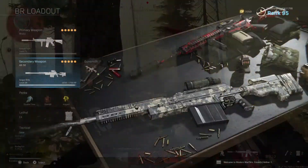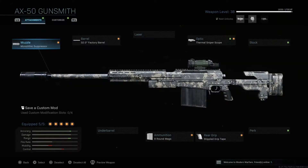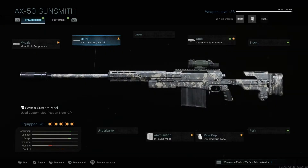For the AX50, I have the monolithic suppressor - we already talked about that. I'm also rocking the 32 inch factory barrel for damage range, bullet velocity, and recoil control. You really want barrels that increase bullet velocity because a lot of engagements in Warzone are from long range. Increasing bullet velocity helps you hit targets more accurately since you don't have to worry as much about bullet trajectory arc and travel distance.